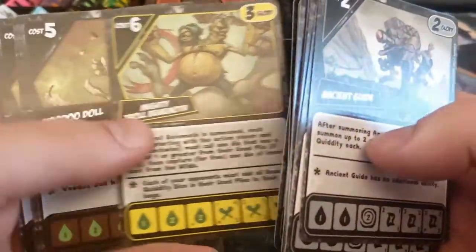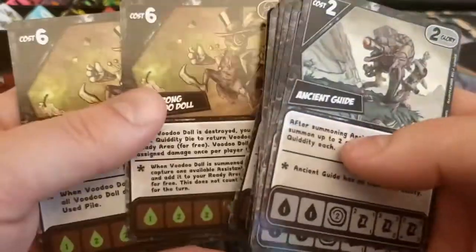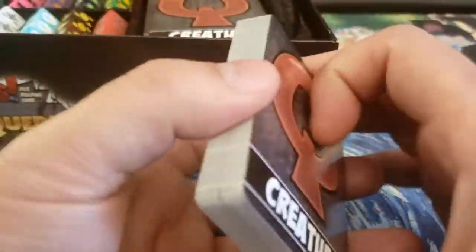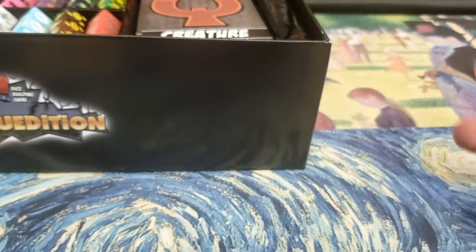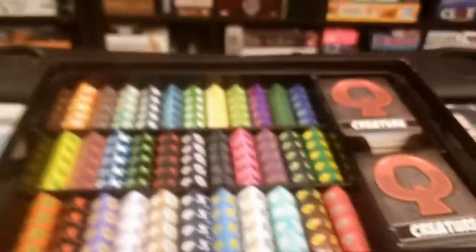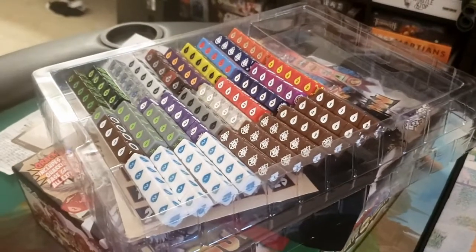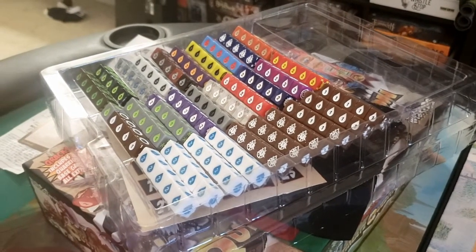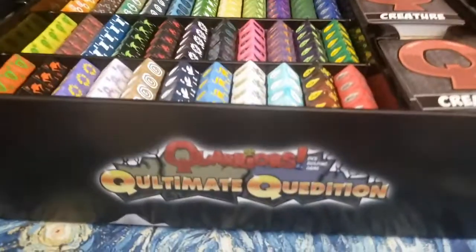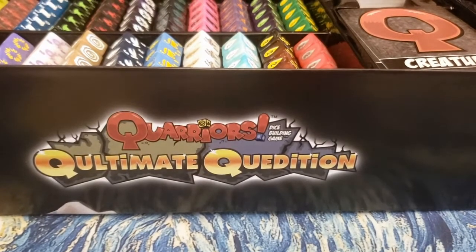The questions I saw online were basically: what do you get in the Qultimate Quedition? To put it to rest — you get everything. Everything that was ever Quarriors is in the Qultimate Quedition. It's an everything box: all the dice, all the cards, all the creatures, all the promos, and a much more succinct rulebook, so you can play with as much variety as the game has to offer.